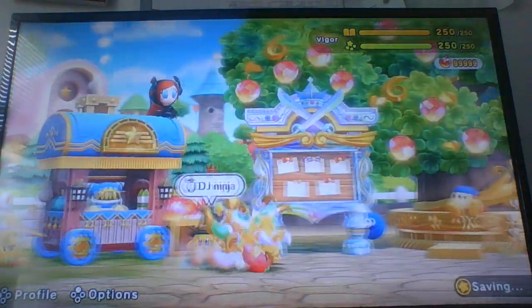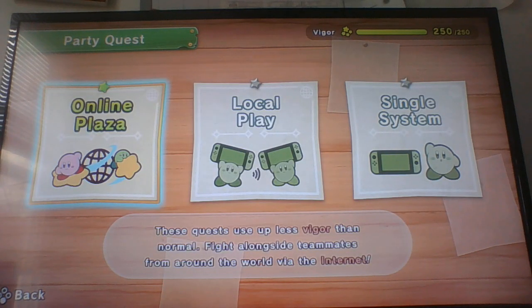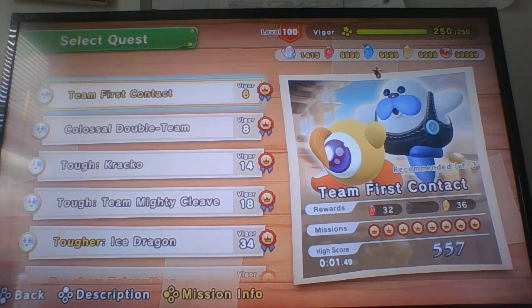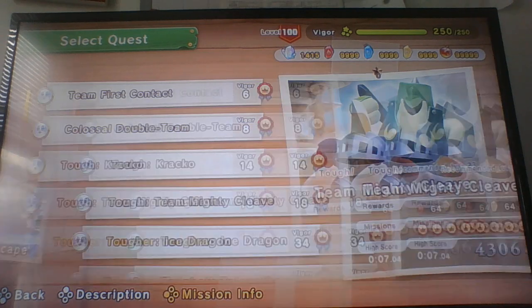The best way to get gem apples without spending money is obviously completing hero ignitions. If you have Nintendo Online, I would recommend doing it online because it'll be easier, and you've got people that are probably higher level or stronger than you. If a level 100 joins your lobby when you're doing a level 60 quest, that can increase your chance of getting a platinum medal. The best way to get gem apples is by doing party quests, because party quests give you up to 8 hero ignitions. If you can do those, you'll get a bunch of gem apples.